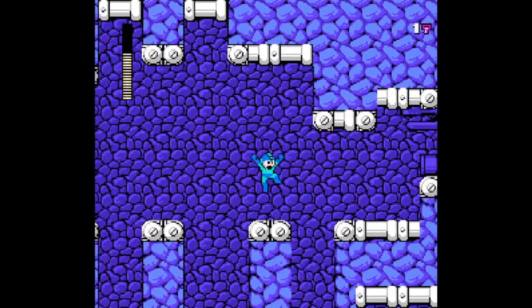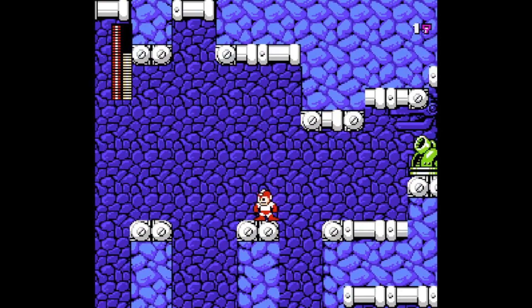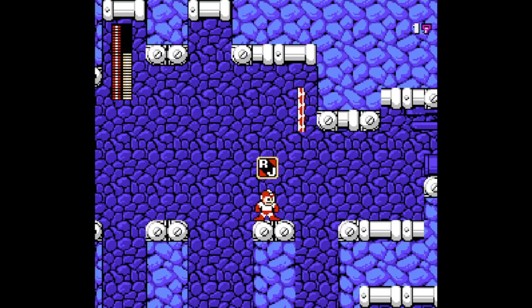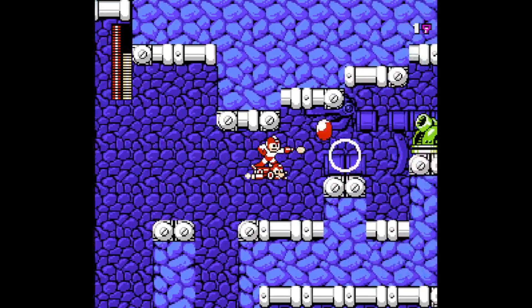For that jump I might be scared of falling, and I also don't want the cannon to spawn yet, so I use Rush Jet, then go forward and shoot.